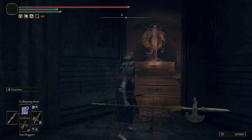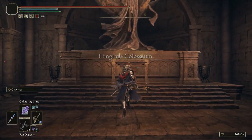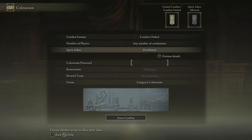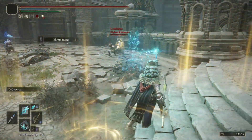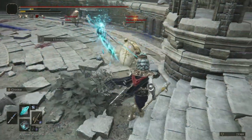In Limgrave you unlock Combat Ordeals and United Combat. Both modes feature battles between two to six players where you get five minutes to accrue as many kills as possible. You get one crimson and one cerulean flask as well as your Wondrous Physic at the start of the fight and they refill each time you die. When you die you respawn pretty much immediately and can get back into the fight. Upon respawning you also trigger a small explosion effect so your opponents can't camp at your spawn point and kill you as you spawn in.